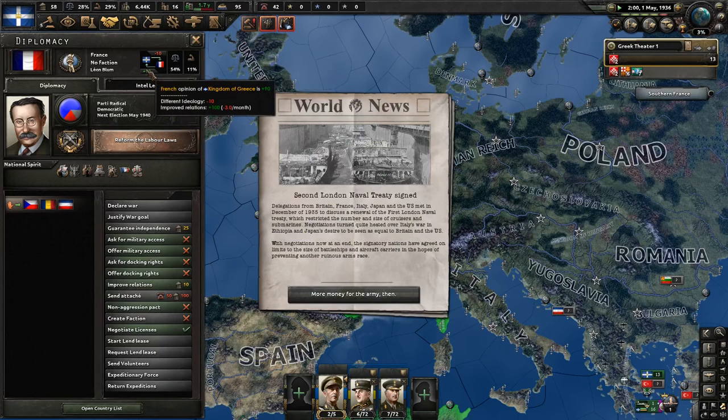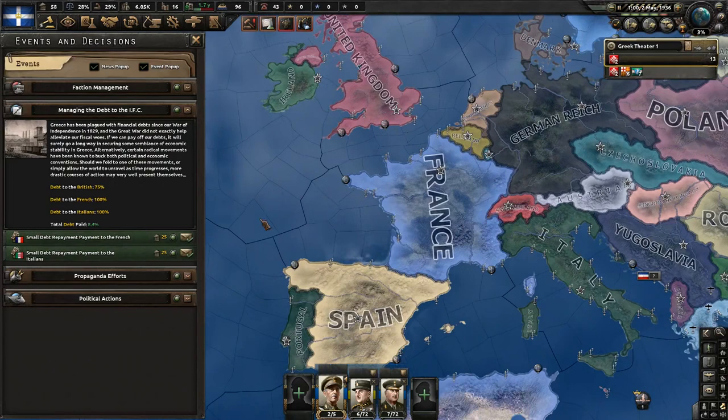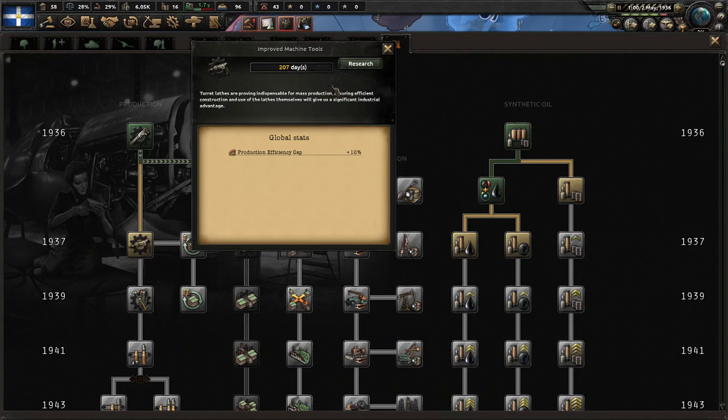Okay, France is at plus 100 now so that will end - it's minus 3 per month. Second London Naval Treaty signed. I'm not going to worry about my debts for now because I do want to concentrate on these guys first. I want to go with dispersed industry - that's the one I always choose. And then improved machine tools. I want my efficiency to be up very, very high here.